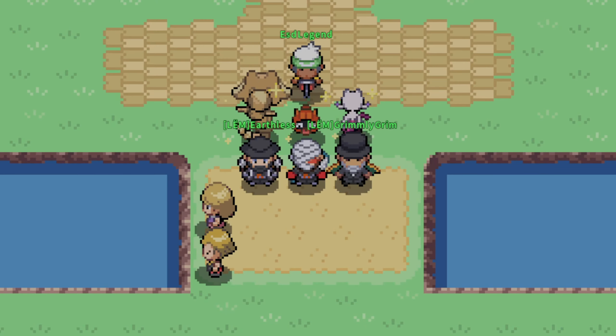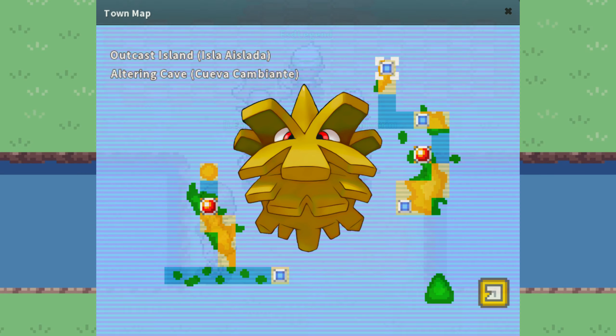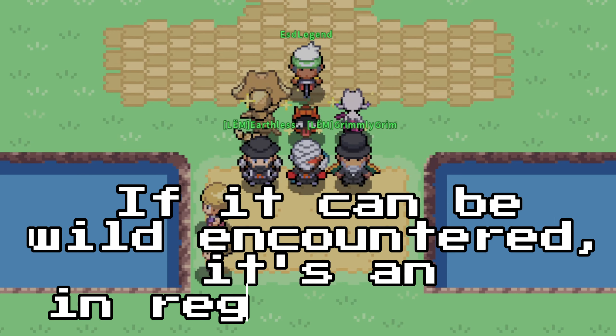The last niche detail I have not brought up is the Mon that can be wild encountered but aren't listed in the region's decks. A good example of this is Pineco. You can wild encounter Pineco in Altern Cave Encanto, but it isn't listed in the Kanto decks. This is a technicality and does not count towards the out-of-region Shiny goal if locked in Kanto. The rule of thumb is: if it can be wild encountered, it's an in-region Shiny.